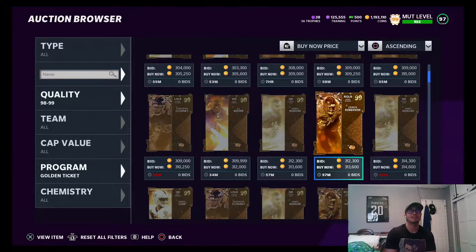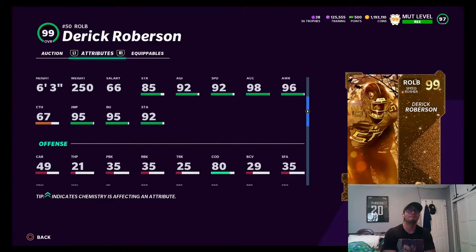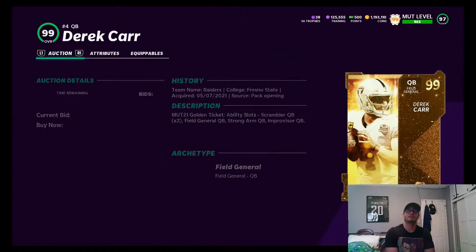We have Derrick Robertson here. He's going for around 300k, outside linebacker. Check out his stats: 92 speed, 91 block shedding, 99 power move, 99 finesse. Everything looks pretty good. He has low strength though and his block shedding isn't the best, but he's still a pretty good card.